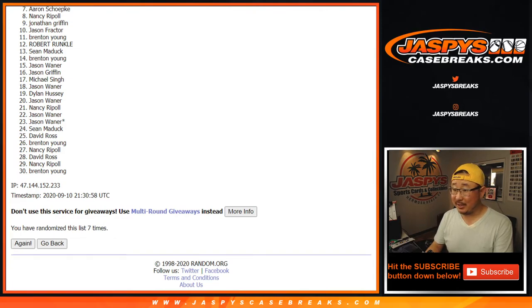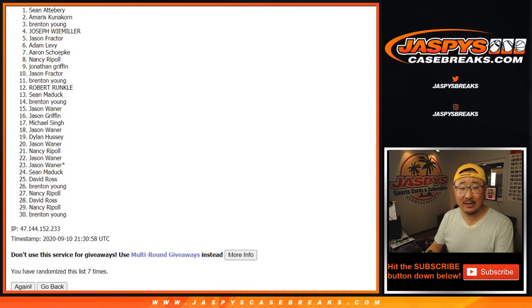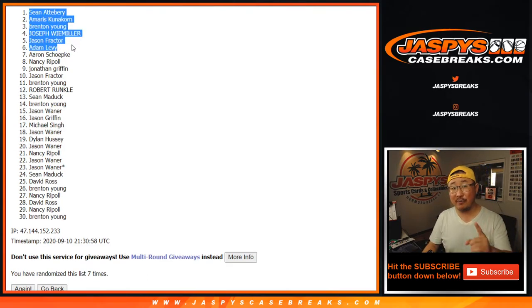Congrats to the top six: Adam, Jason, Joseph, Brenton, Amaris, and Sean. The six of you are in the NBA mixer — you just got yourself mixer spots for a fraction of the price. And there you have it. I'm Joe for jazbeescasebreaks.com. We'll see you next time for the next break. Bye-bye.